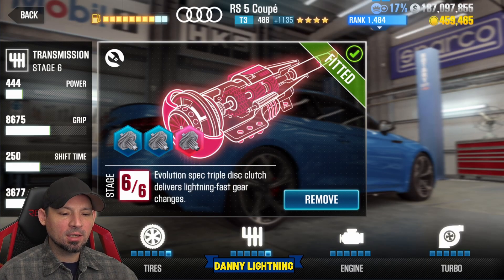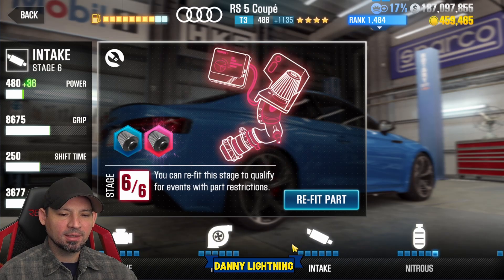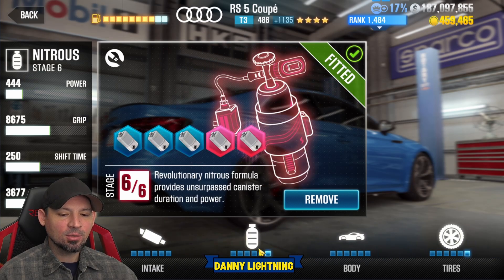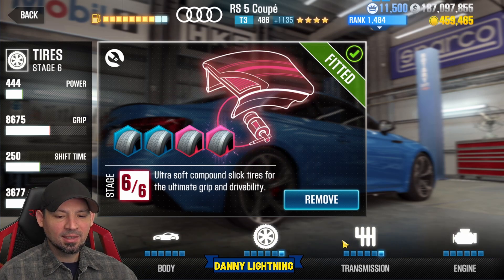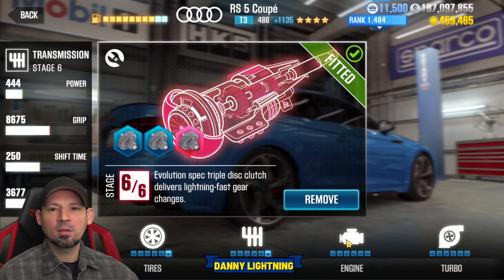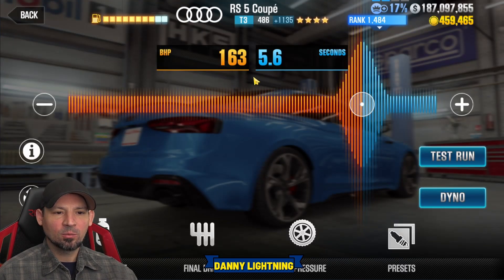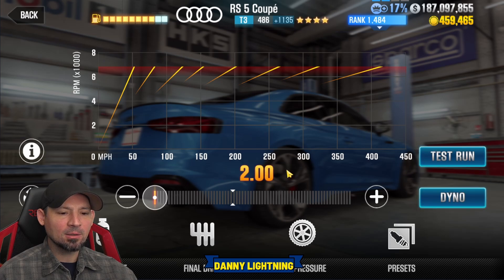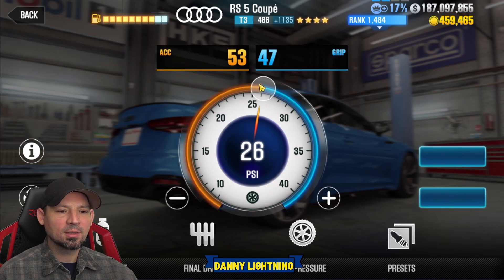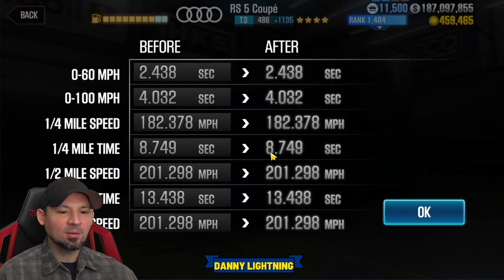Right now we have the transmission at Stage 6, engine is stock, turbo stock, intake stock, nitrous Stage 6, body Stage 6, stock tires on Stage 6. So the three tunable parts are all on Stage 6, everything else is refitted back to stock. Put your nitrous right around 163 and 5.6, final drive still at 2.0, tire pressures 26 PSI, 53 and 47.